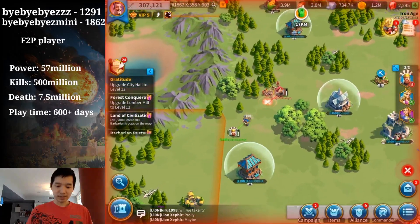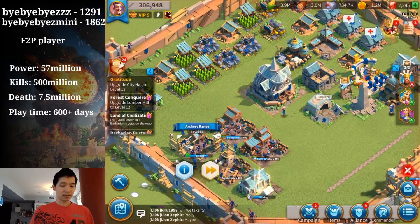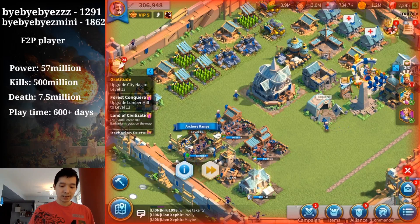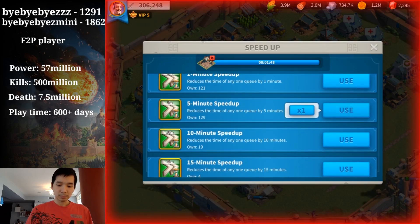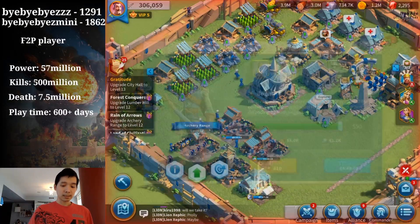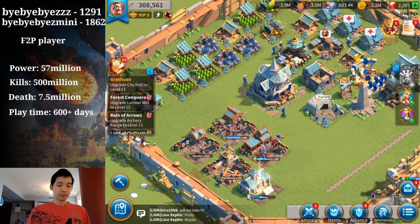Anyway, now I'm going to upgrade this building because I don't want to lose that two hours and 36 minutes of training. I'm going to use some building speed-ups right here — I'll use all my building speed-ups and some universal speed-ups as well. Now this building is complete and I can train my troops again.